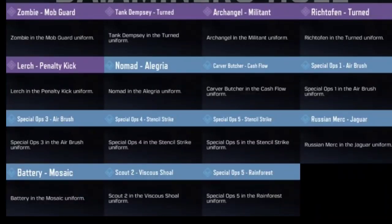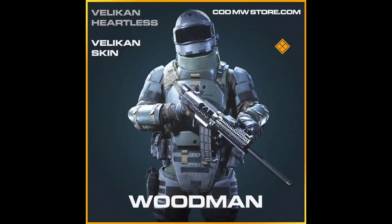We are getting Tank Dempsey, Turned, Archangel, Militant, Richthofen, Turned and Lurch, Penalty Kick — and the rest of the characters are of rare rarity. Now have a look at the detailed view of some of these characters. These are Modern Warfare characters coming to COD Mobile Season 6 — have a look at the skins coming from Modern Warfare in next season.